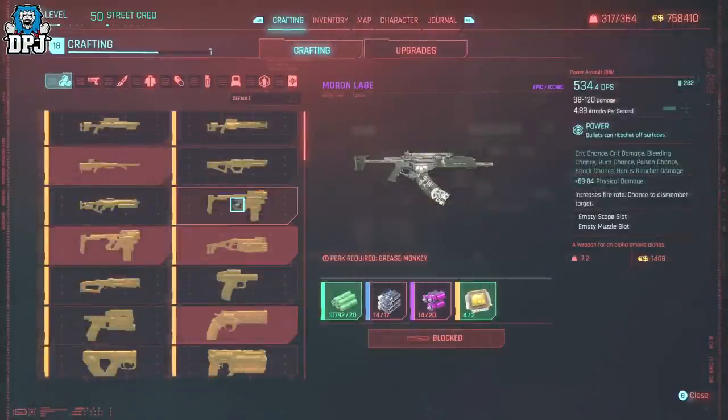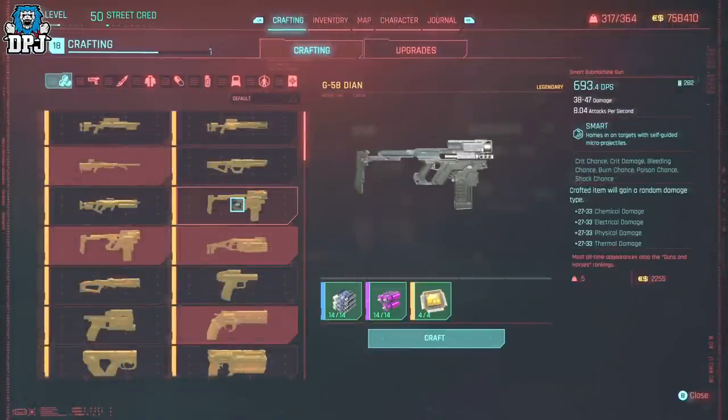The best item I have to craft, which earns me the most money, is the G58DN. I get 2,255 eddies per sale of this thing. If you don't have this blueprint yet and you can craft legendaries, check out the quick clip on screen showing where to find it. Go get this thing.